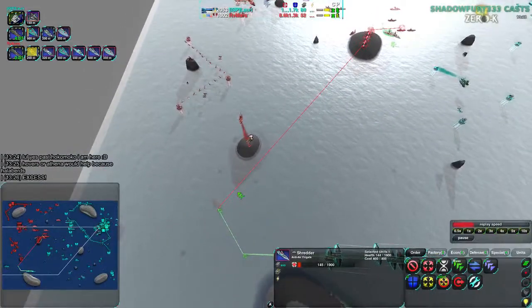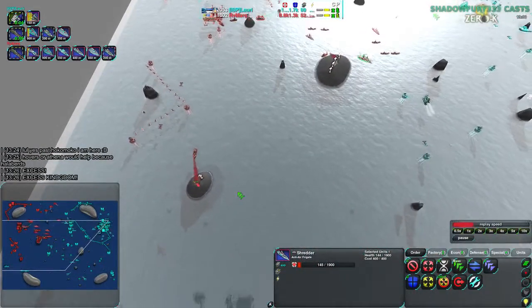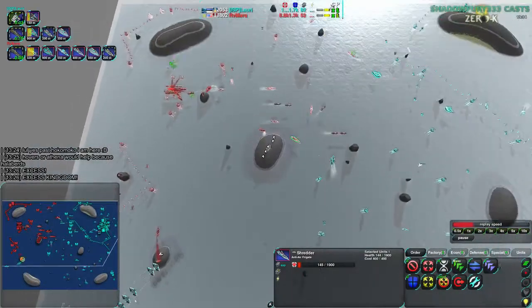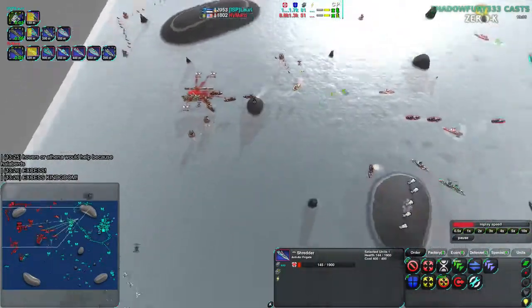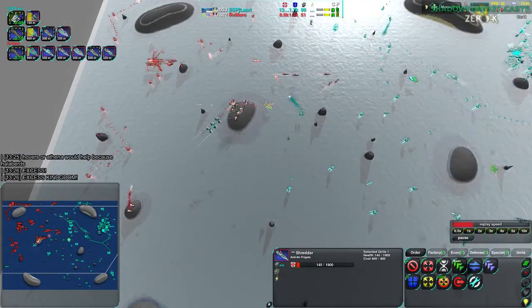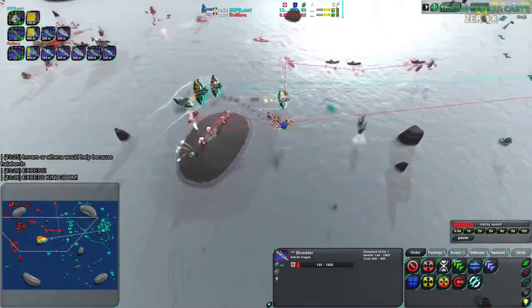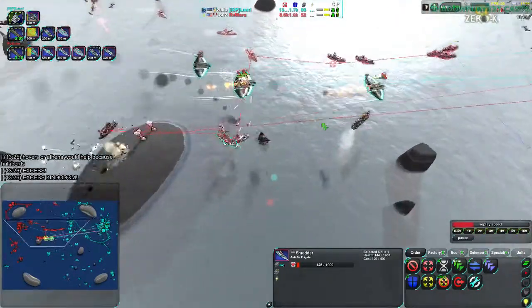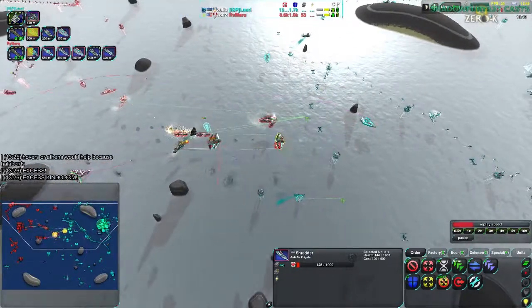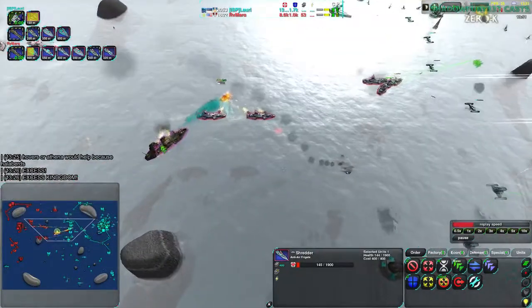Much like their namesake, they do in fact cut very deep. The energy is excessing, yes. The font size needs dropping a bit so we can see - 13k army for Lauri, but there's not really any metal excess. There's energy excess, but that's fine - that's perfectly reasonable. Metal, however, not so much.